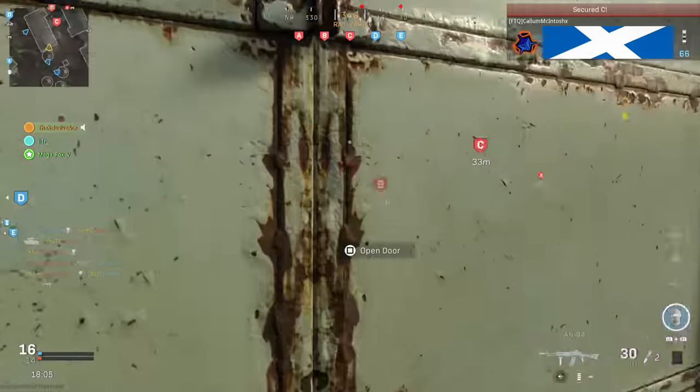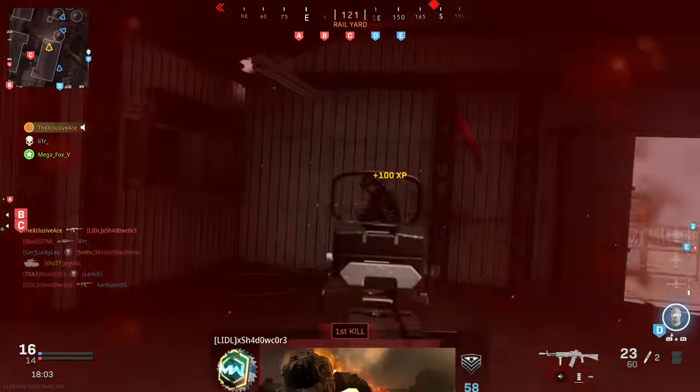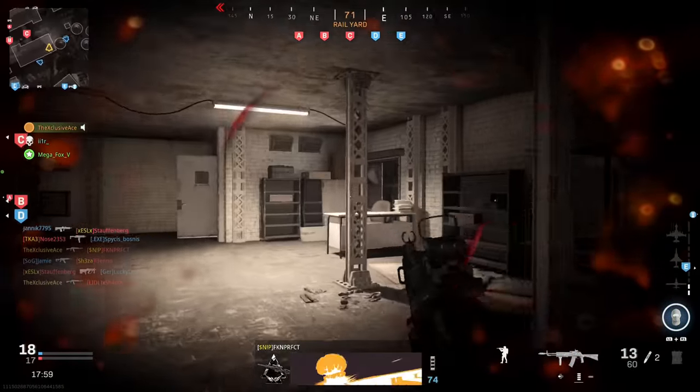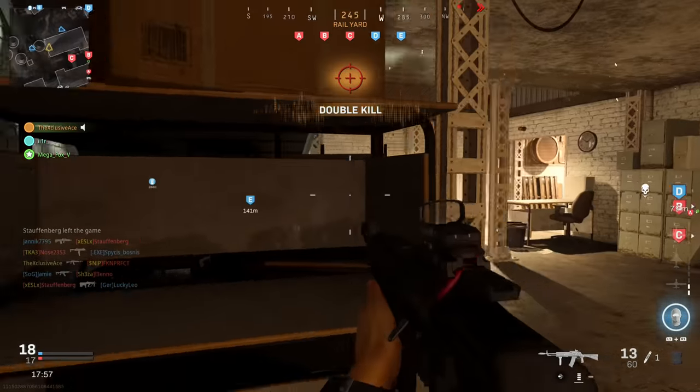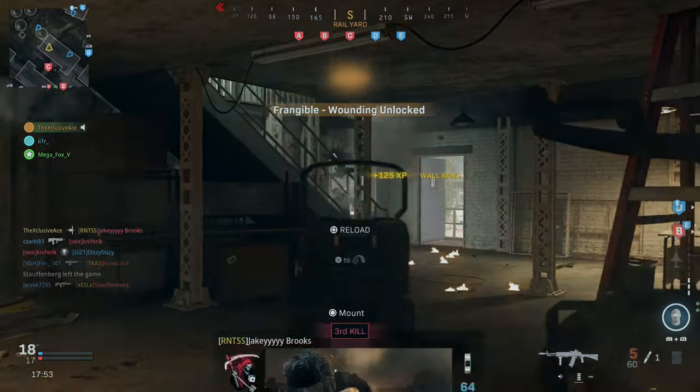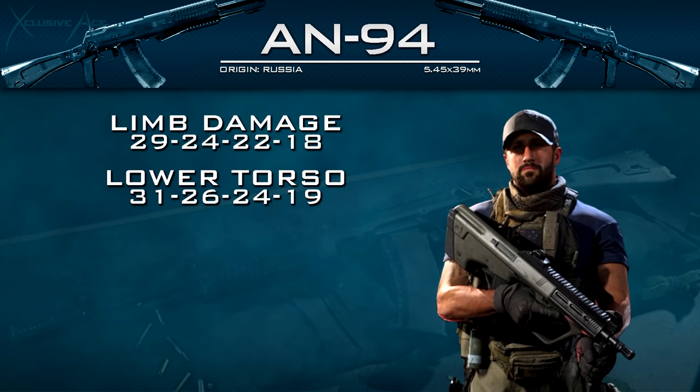What's up guys, my name is Ace and welcome back to another gun guide. This is a series where I go into great detail with all of the stats of every one of the weapons in Modern Warfare. In today's episode we're going to be moving on to the second of the brand new guns that came with Season 5, and this is the AN94.